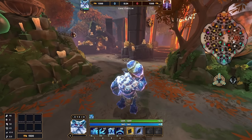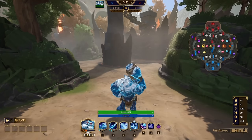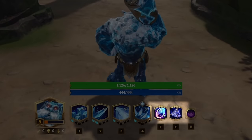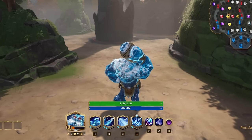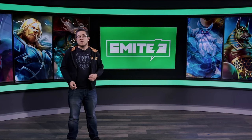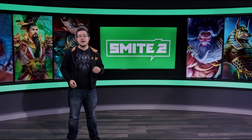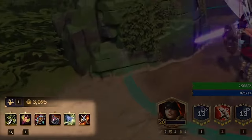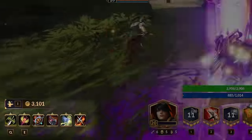First up, relics are gone — at least as you know them. Now every god has two buttons by default: purification beads to immune crowd control, and a ward slot used specifically for your choice of vision control options. Your entire six-slot item inventory can now potentially have an activated effect, triggered by a button press.